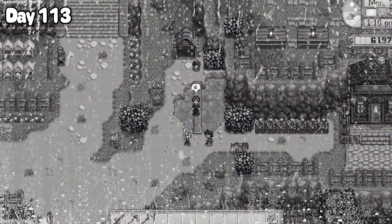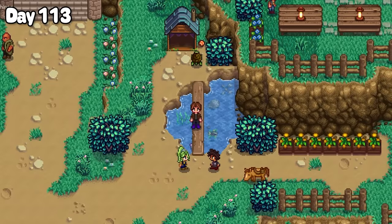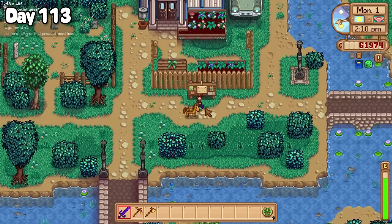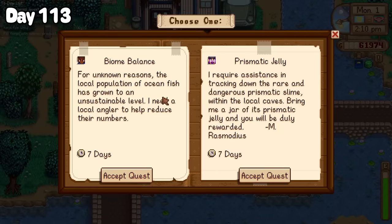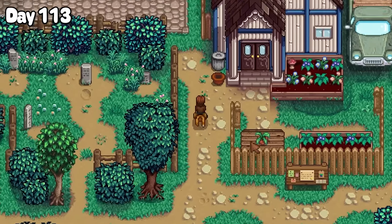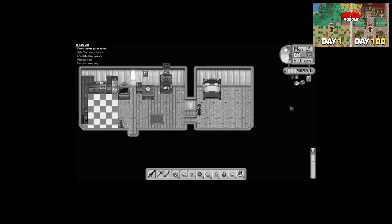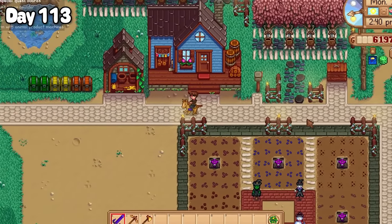Why didn't he like my cheese? Everyone loves my cheese! Well, before I start crying, I quickly retreated back to the valley where I picked up the prismatic jelly quest from the special quest board — which, if you've seen the first 100 days, you know went really well. Oh my god, where's it gone? Nooooo — but I think I'll save that for another day. Instead I spent the rest of the day mooching around the farm tidying it up.